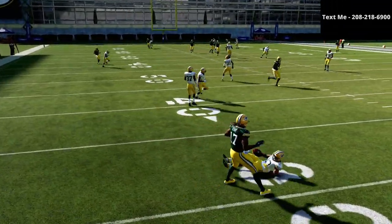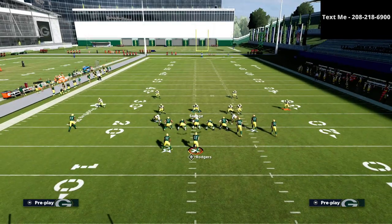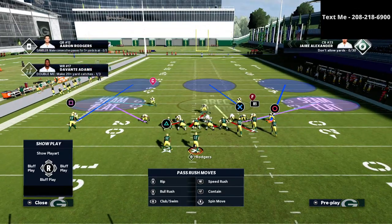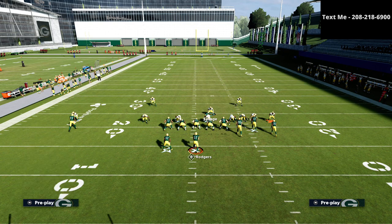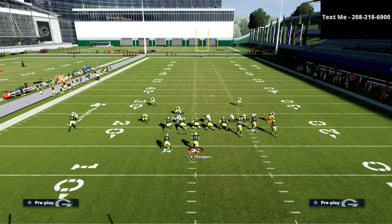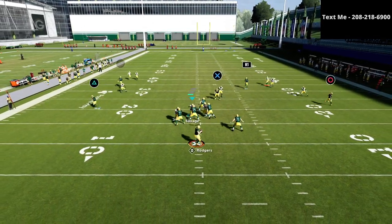I want to talk about this specific bomb with this defense. Out of the gun bunch — and this is also very true of a MUT team — this is the defensive setup we want to start the game with. At the snap, we want to be over in this area. If the running back goes out on an option route, vertical, or wheel route, that's our primary guy.